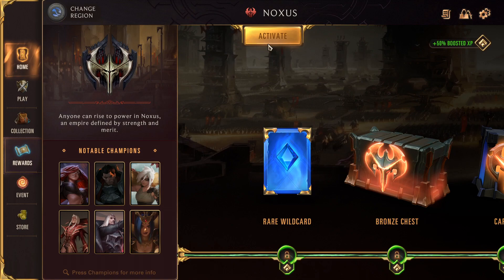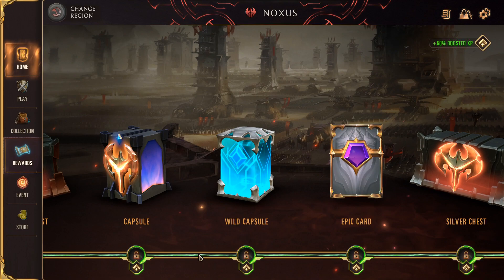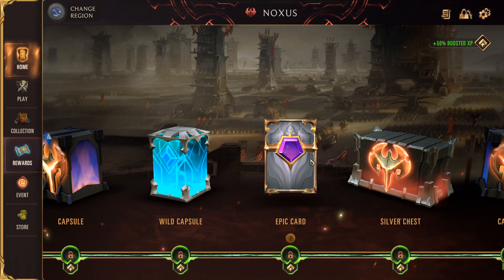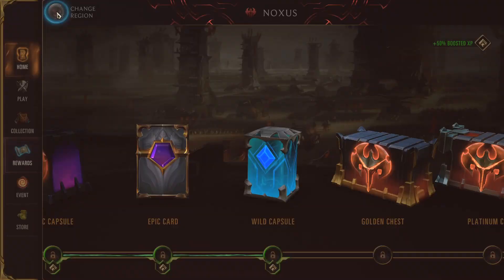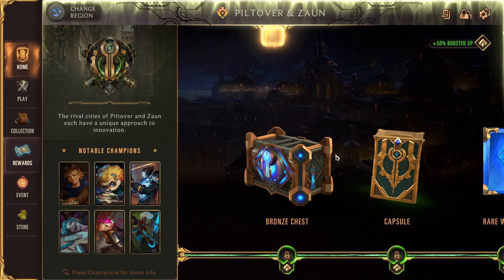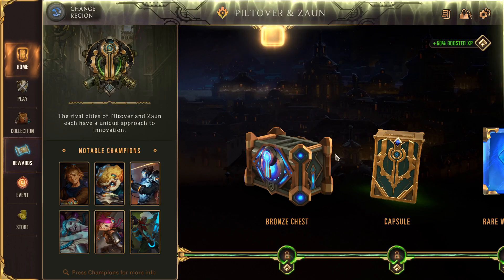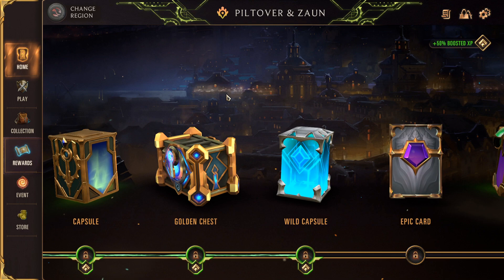However, if you want a general good amount of cards from each region and want to build flexible decks early, I highly recommend playing the boosted route of each region that has it. In Noxus, you activate Noxus and play all your decks — it doesn't matter what you play, you still earn XP for this region. What you play does not affect your region rewards at all. You want to play across your boosted XP all the way until you get to the Wild Capsule, then change regions — go to Freljord, play its boosted route, then Piltover and Zaun, and so on. This earns you the most versatile amount of cards in the fastest amount of time, making you the most flexible in terms of deck building.